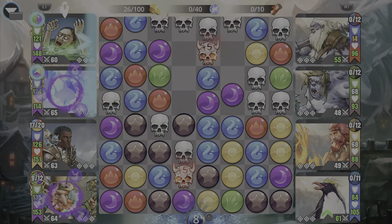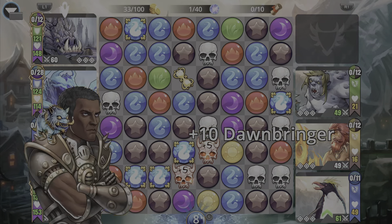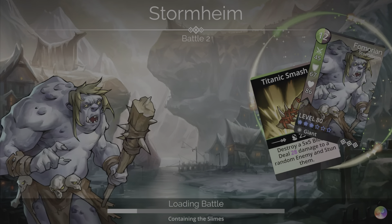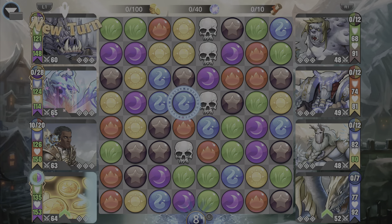Undoubtedly my favorite option is Ruby Macaque — let's try Dawn Bringer and see. As you can see, it still works really well, but I don't always want to use Dawn Bringer. Ruby Macaque feels like a cheaper weapon to some extent, though I'm not 100% sure which one is pricier.